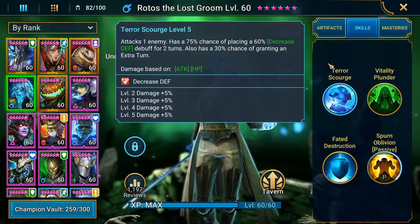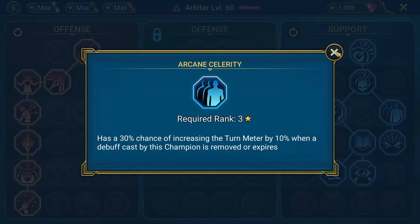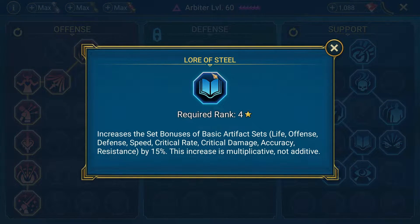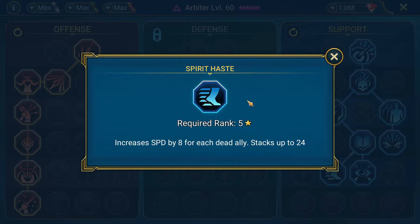Now I'll go over their masteries. They're all built for clan boss, which means mostly coming down to Warmaster — take crit rate, crit damage, then straight down to Warmaster. For Arbiter, since I have her here for her weaken too, it's a combination clan boss and arena build. I'm coming down to Evil Eye on the support tree for a little turn meter when the weaken runs off, as well as some turn meter when a buff wears off. Then Lord of Steel to bump up speed, Sniper to give an extra chance of placing the weaken, and Spirit Haste which increases speed by eight for each dead ally — that helps you get in a little faster to revive them.